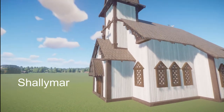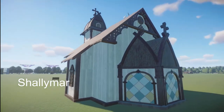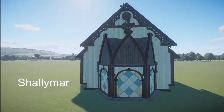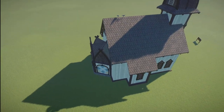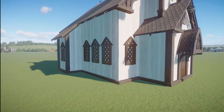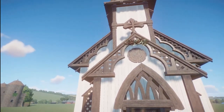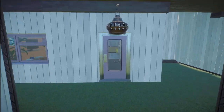Shalimar has made us a church. You can bring this church into your zoo for right around $18,000. What a really, really nice church you've made here. It's so well done. Thank you so much for bringing this to us.